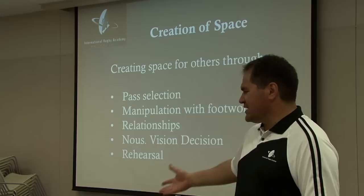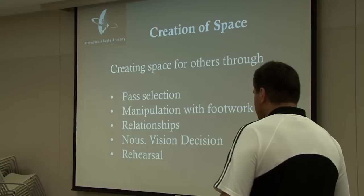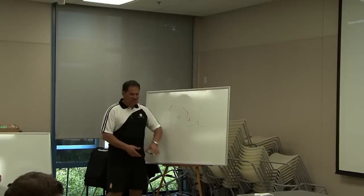That comes into our path solution — a lot of that's based around what we see and how we communicate it. Manipulation with footwork. What we call a white — which is just what you guys call a cut or a switch?